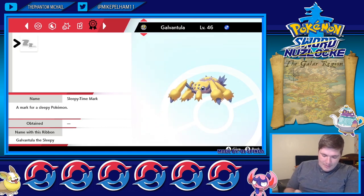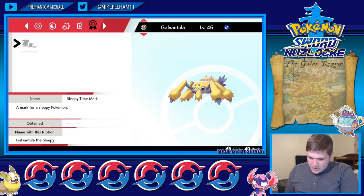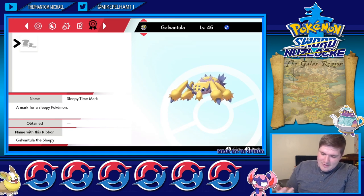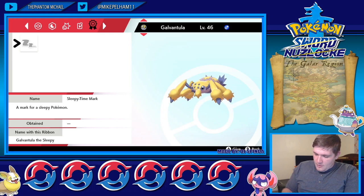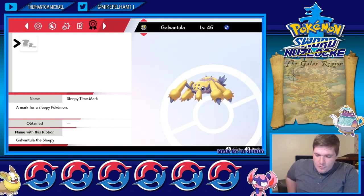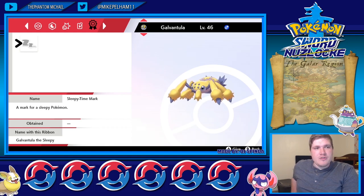You have the Galar Champion ribbon, the Tower Master ribbon, the Master Rank ribbon, the Best Friends ribbon, and the Effort ribbon from Sword and Shield. Then Ultra Sun and Ultra Moon as well as Sun and Moon have the Alolan Champion ribbon and the Battle Tree ribbons. Omega Ruby and Alpha Sapphire have their own, X and Y have their own Kalos ribbon, and HeartGold and SoulSilver, Diamond, Pearl, Platinum, Fire Red, Leaf Green, Ruby, Sapphire, and Emerald all have their own ribbons. XD Gale of Darkness and Pokémon Colosseum also have their own ribbon.